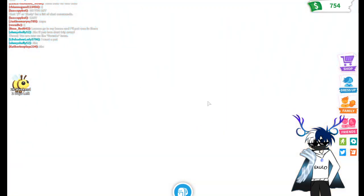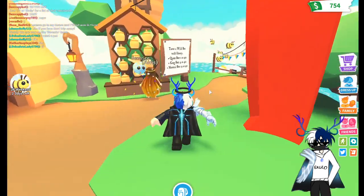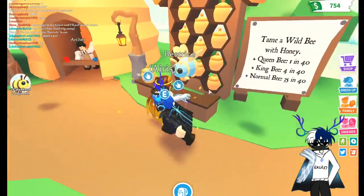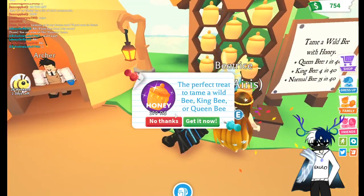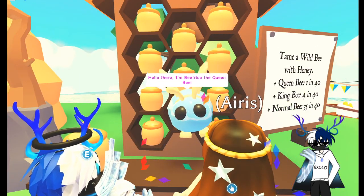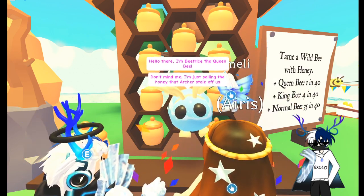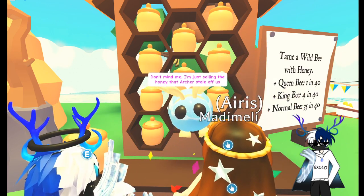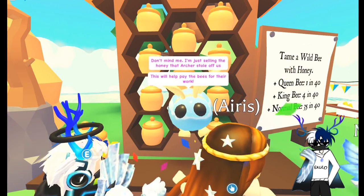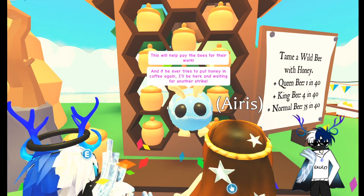Let's go! We're here at the bee coffee shop. What do we need to do to get bees? Tame a bee with honey. The archer's still here — this is gonna help pay the bees for their work. This is so cute!